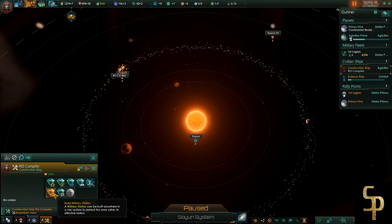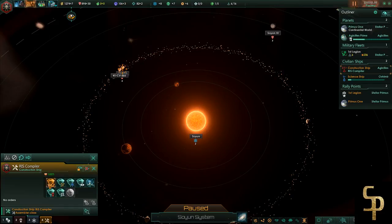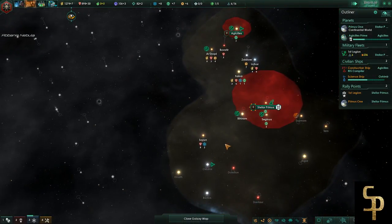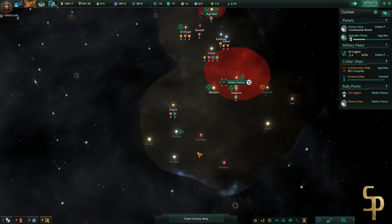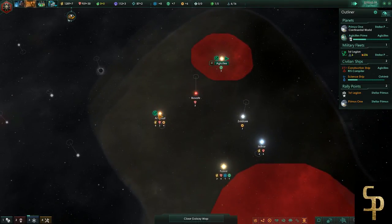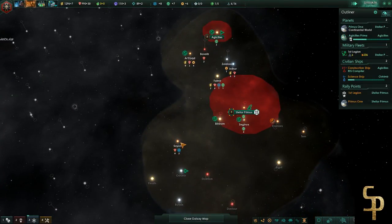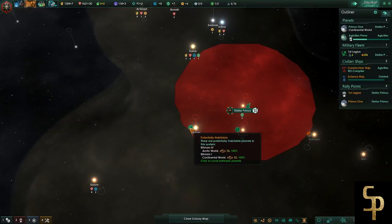I would roll in my construction ship, hit frontier outpost right here, which costs me 200 minerals and a little bit of influence, and go plunk down a frontier outpost on that thing and claim this part of space for me - because I really like that star system. But I'm going to wait on that because nobody's really around and it's not the most crucial thing. I want to make sure nobody else steals it.